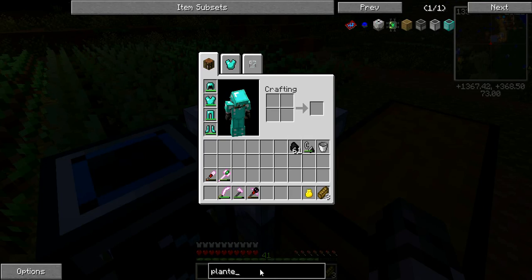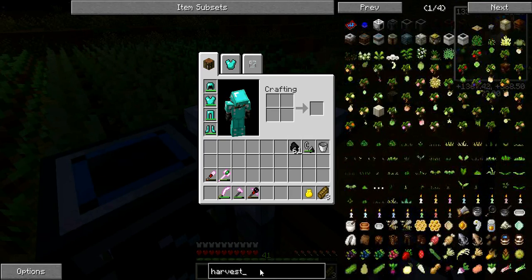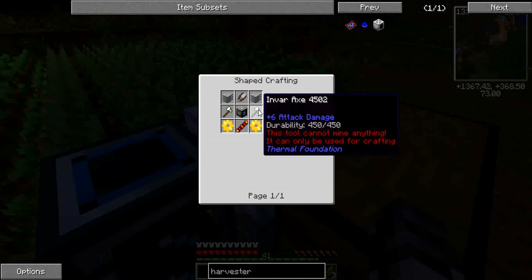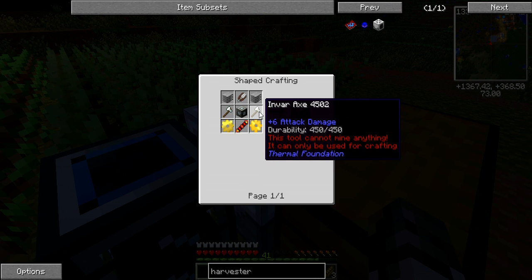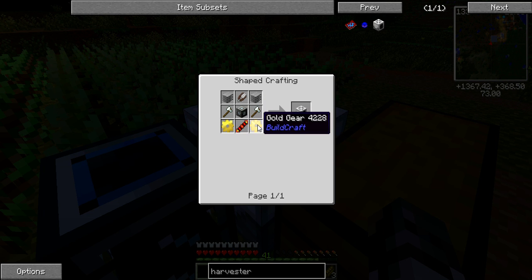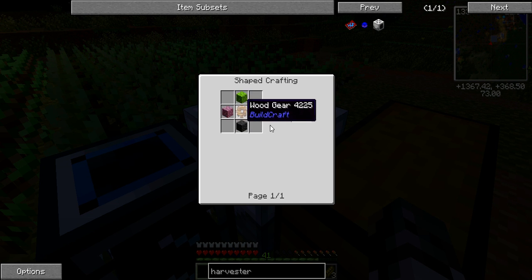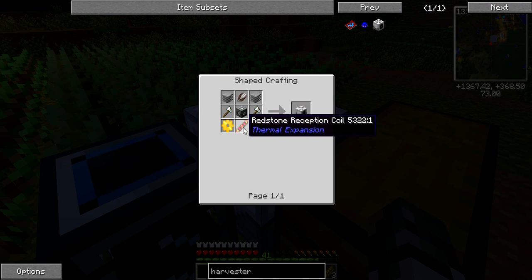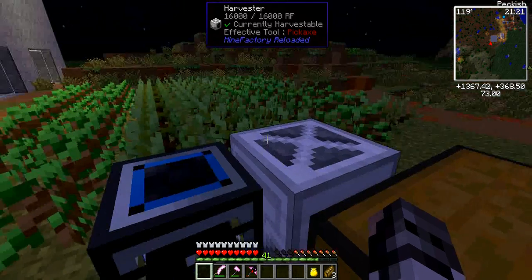To make the harvester: it takes plastic, a basic machine frame, a pair of shears which is just two iron ingots, Invar axes made like the vanilla iron axe but only with Invar - a mixture of iron and nickel, two iron to one nickel makes Invar. It also takes some gold gears and another redstone reception coil. A little bit more resource heavy.